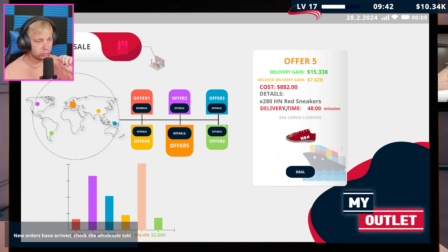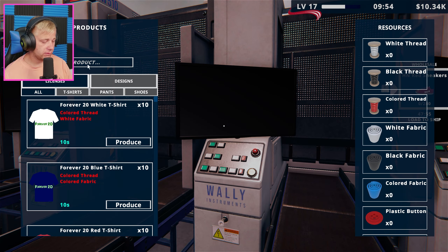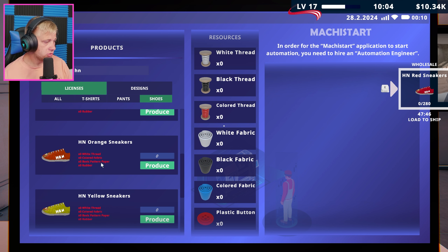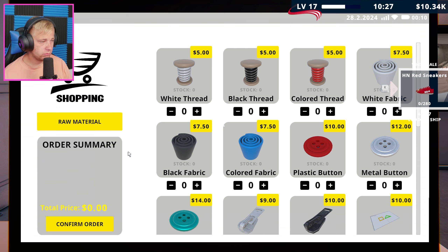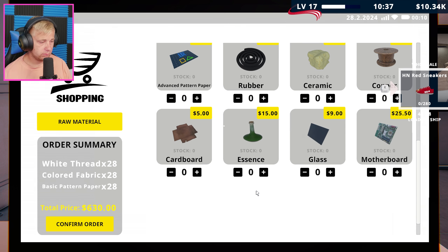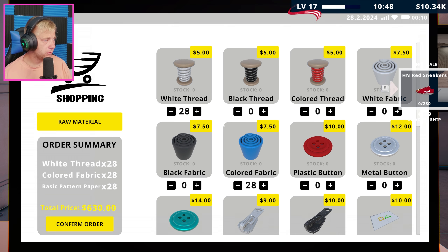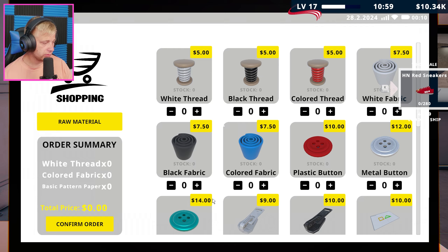So we got a new order - 28 boxes of HN red sneakers and that's going to fetch us almost 15k profit. We need white thread, colored fabric, basic pattern paper, and rubber. We could just order a ton of stuff here without really touching the machines directly. White thread, colored fabric, rubber - let me just make sure.